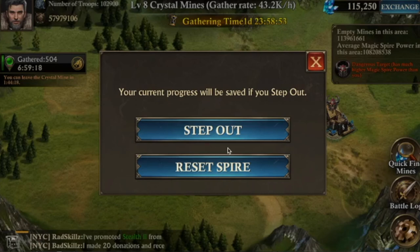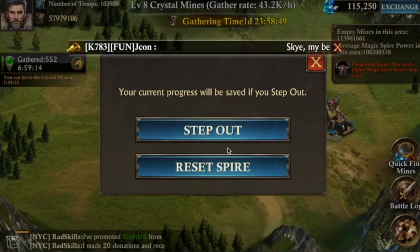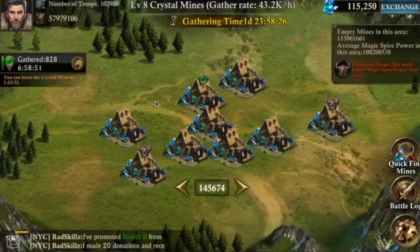The next time you enter the spire again, instead of resetting, just step out and go back to the level 8 mines. You can gather with the extra march cap — even if the boost has already run out, you'll keep maybe 20k extra on your main, and it will be more on alts. It's a nice addition and mostly prevents you from getting booted from the spire.